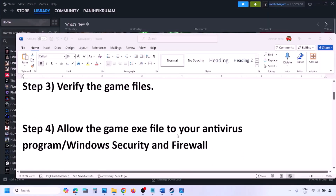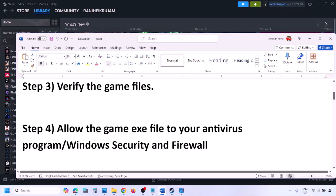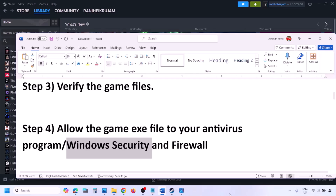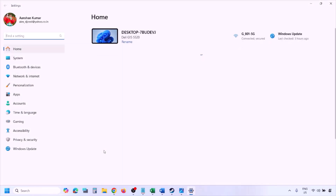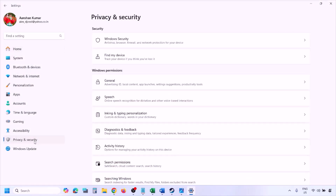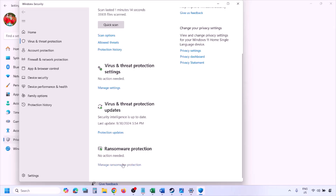The next step is to allow the game EXE file through your antivirus program. If you have a third-party antivirus like Avast, Norton, Bitdefender, or McAfee, make sure you add the game EXE as an exception. If using Windows Security, go to Windows Settings, then Privacy and Security (or Update and Security on Windows 10), click Windows Security, then Virus and Threat Protection.